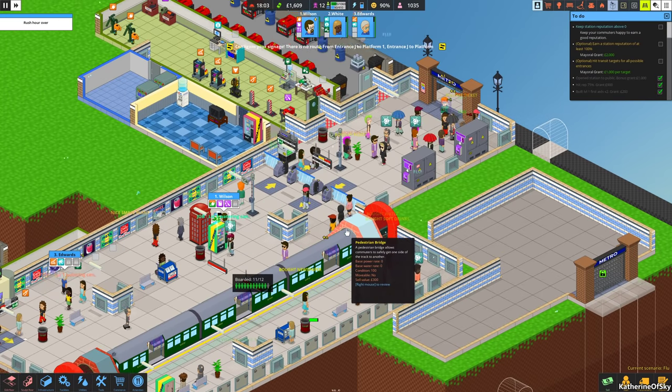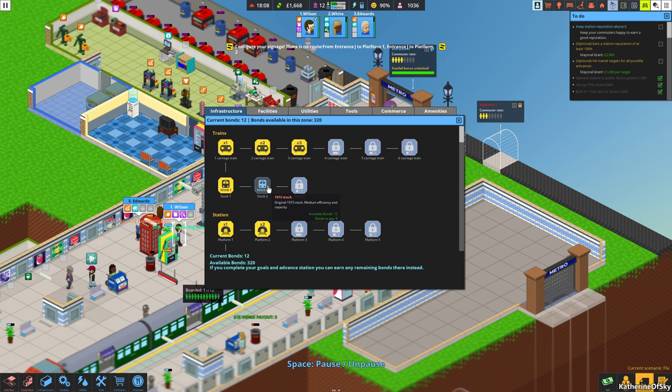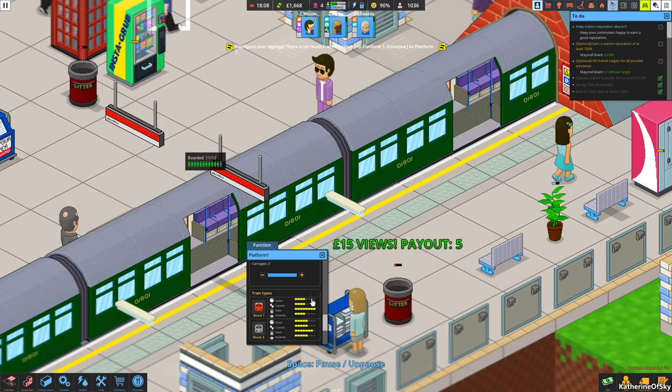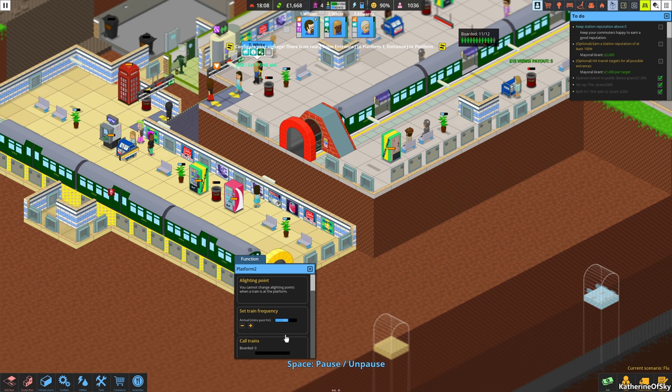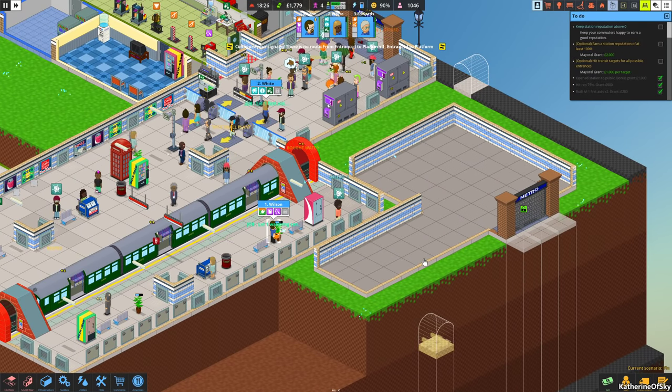A strain of flu is hitting the region — that sounds most inconvenient. But we have enough to go to stock two trains, so let's procure this. Note the color of the train — it is green. We're going to get a better one. We choose stock two at the bottom of the platform type, and it has higher speed, higher capacity, less power, and more reliability. We're going to choose that for both of our platforms and should get the new ones coming in very shortly.